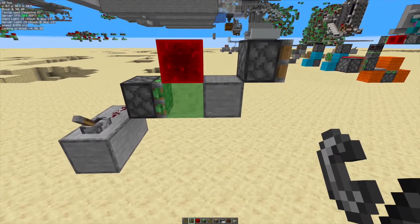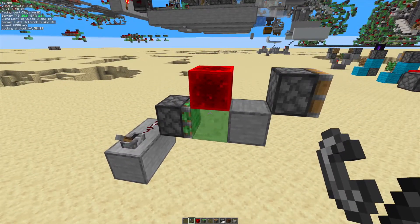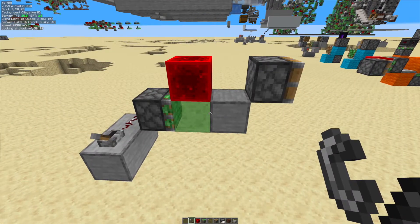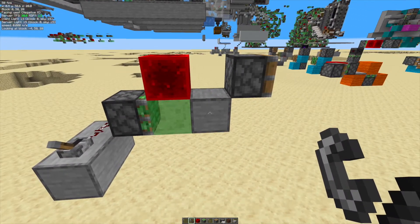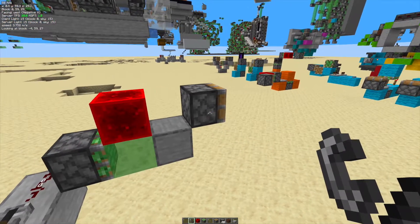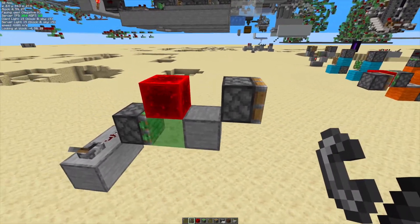Hello and welcome back to another Explaining Minecraft video. Today I just want to tell you that this actually doesn't create a zero-tick pulse, which is interesting, but it's true. It creates a one game tick pulse, but because of tick phase order, this piston only gets powered for zero ticks.